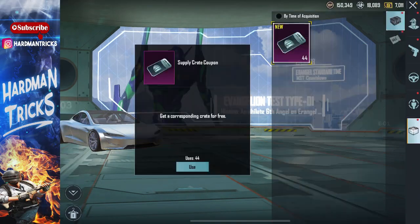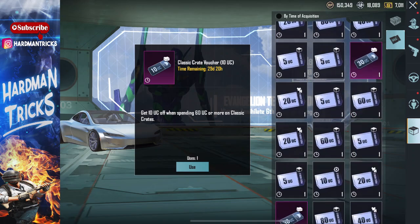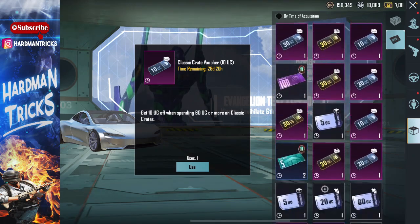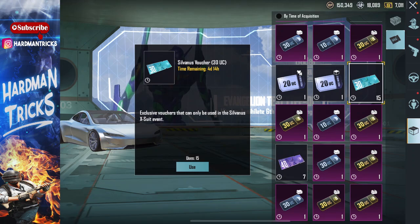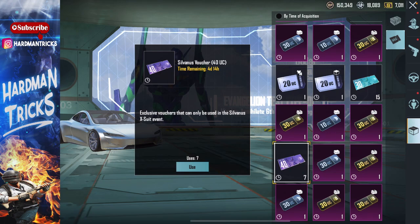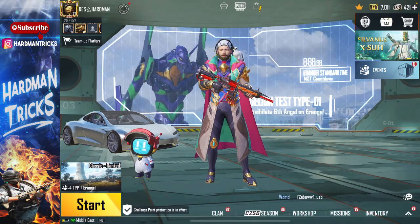Now guys, listen to one more plan that might be useful for you. Look, I go to inventory, go to this section, and here are my watchers. Look guys, in the Silvenous X suit watchers, I have 15 of these and 7 of these - 15 plus 7 equals 22. So total 22 spins will be needed. It will cost me around 400 or 500 UC. Normally 22 spins take over 1000 UC, around 1200 UC.